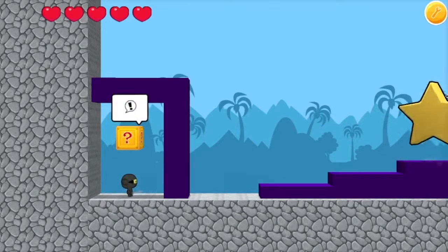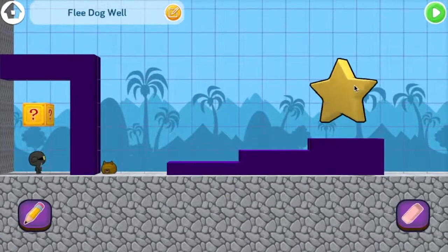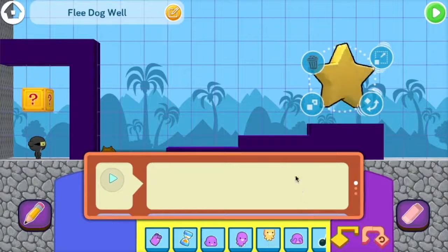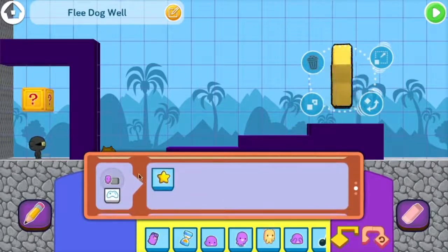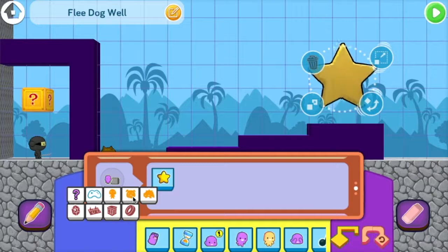But look at that — the dog didn't reach the star at the end. Well, we'll just have to change that too. Click on the star and go to its bump event. The star has the code: when the food touches the star, win the game. But we want it to be when the dog touches the star, win the game. So we'll switch this over to the pet icon. This parameter is how you get things other than the player food to interact with items in the game.